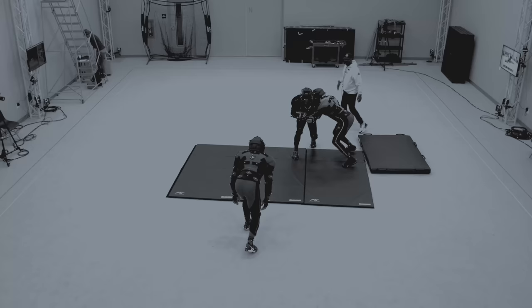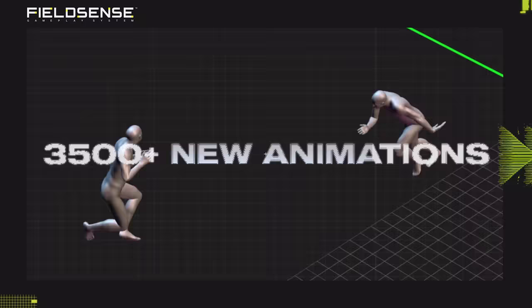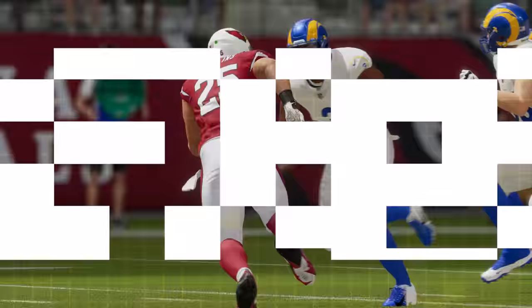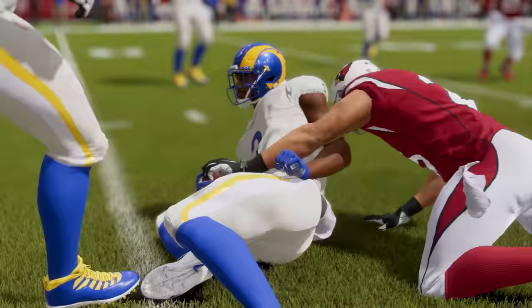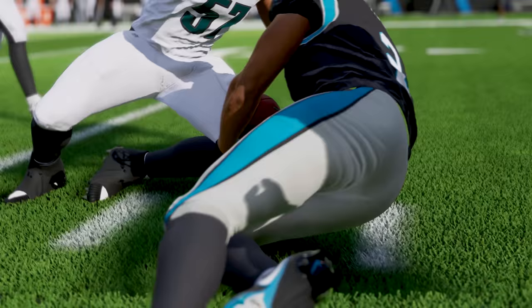We've captured over 3,500 new animations covering an array of different interactions. When we say that FieldSense gives you the control to hit everything on defense, we mean everything. Essentially, this new defensive gameplay approach gives you more ways to make stops from every position on every play.